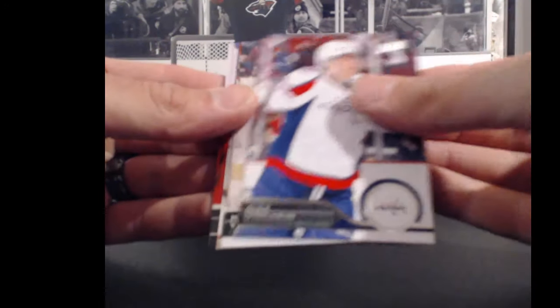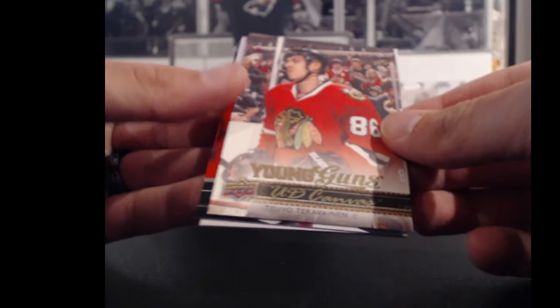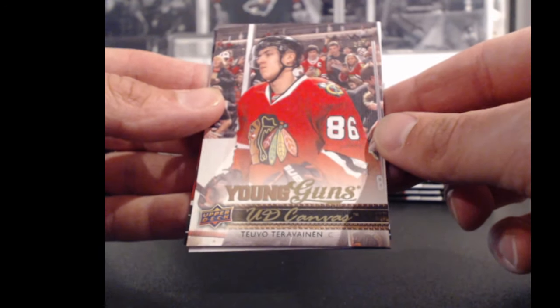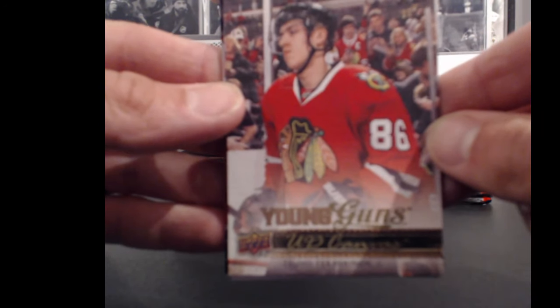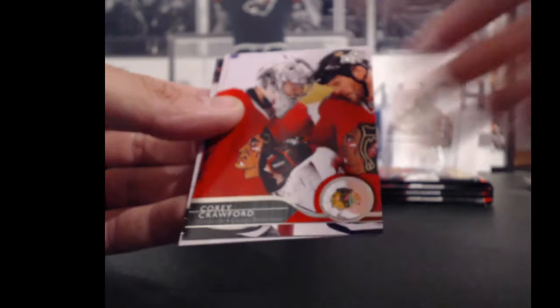I don't have an auction going up next week because I'm on holidays for the week, so I won't see you guys till after. Teuvo Teravainen for the Chicago Blackhawks and Sean — Young Guns on Canvas. There's a nice hit. 86 points for Sean and a nice hit.